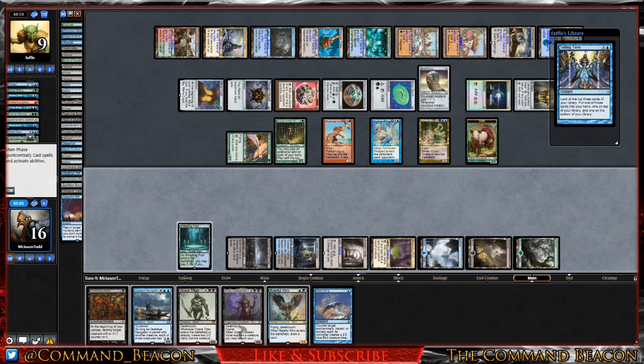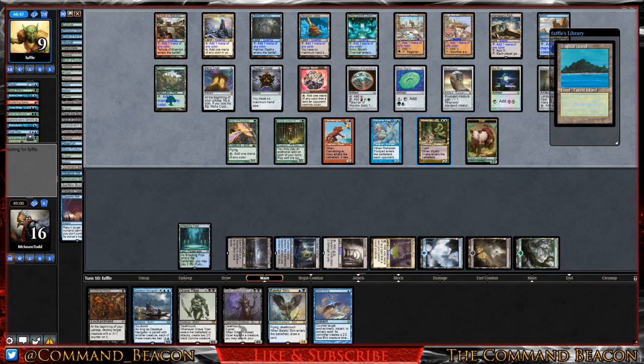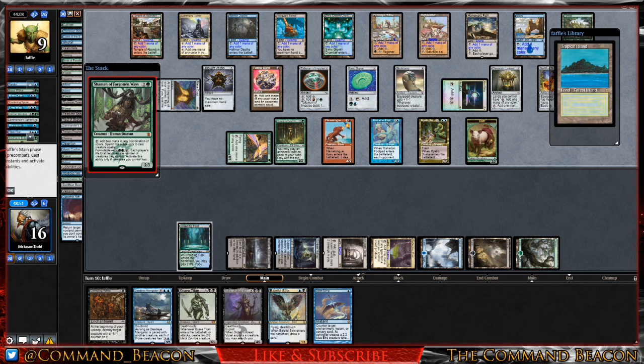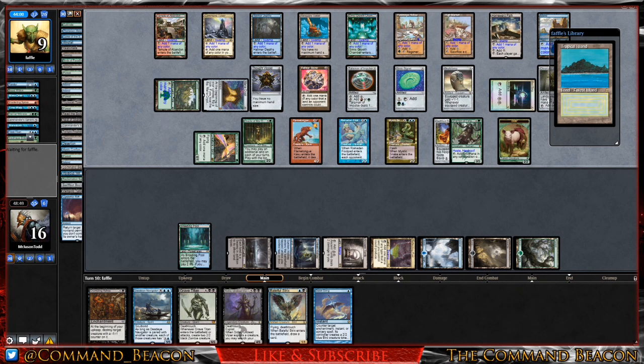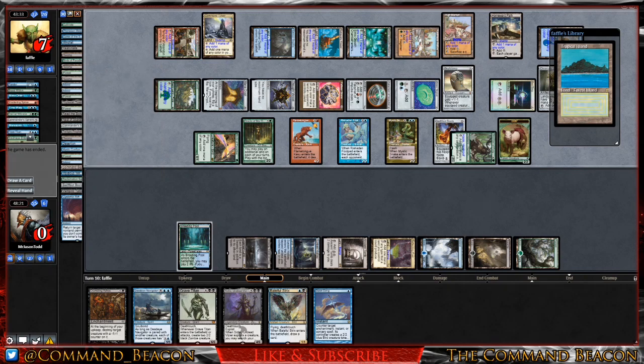Oh man — that's a creature. I completely forgot Mystic Snake is a creature, not just a counterspell. That was terrible. Our opponent wins the Mana Crypt flip. I was going to play Swiftfoot Boots followed by Shaman of the Forgotten Waves, but our opponent goes for that exact activation and wins the game. Good game to them. I'm not sure how I feel about waiting three or four turns for that finish, but a win is a win. I think we messed up by overextending on the draw with Consecrated Sphinx.